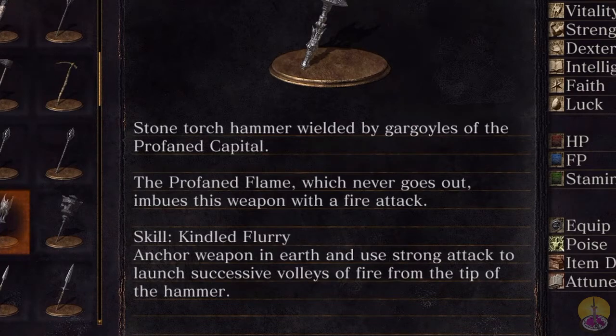The Profaned Flame, which never goes out, imbues this weapon with a fire attack. The skill is the Kindled Flurry — you anchor the weapon in the earth and use a strong attack to launch successive volleys of fire from the tip of the hammer.